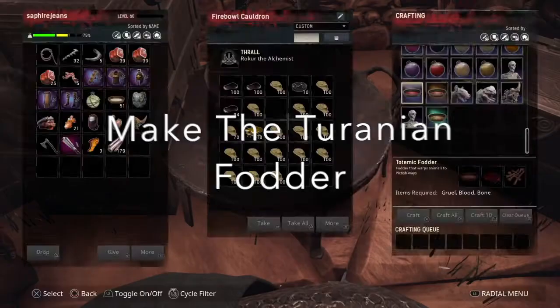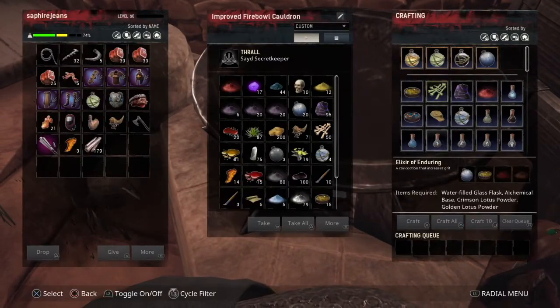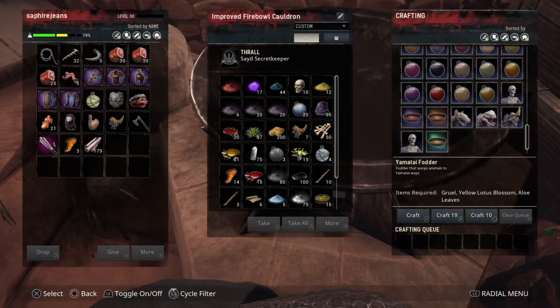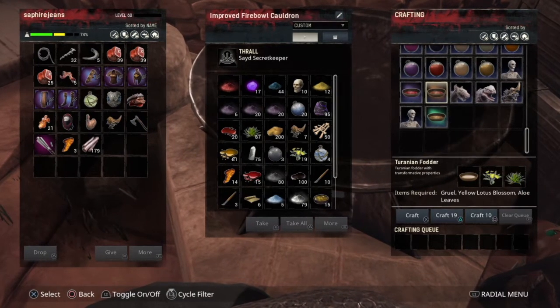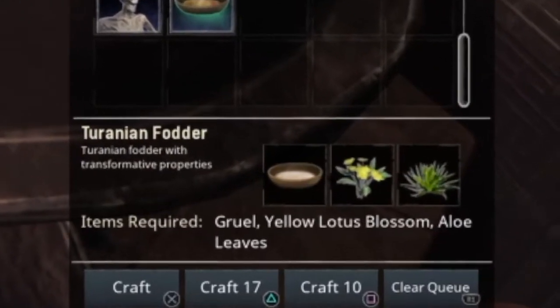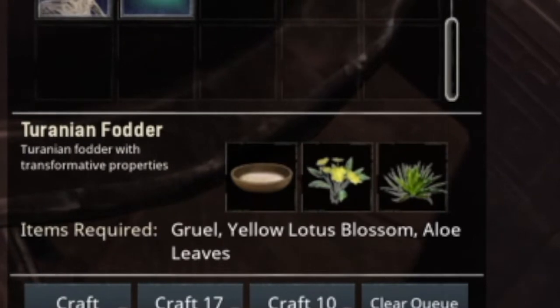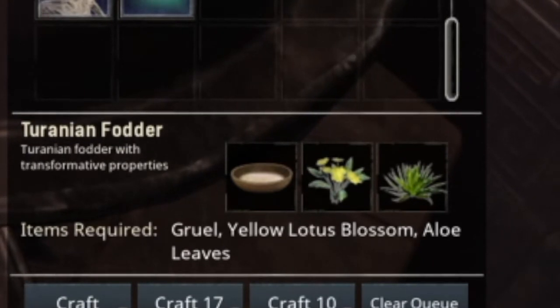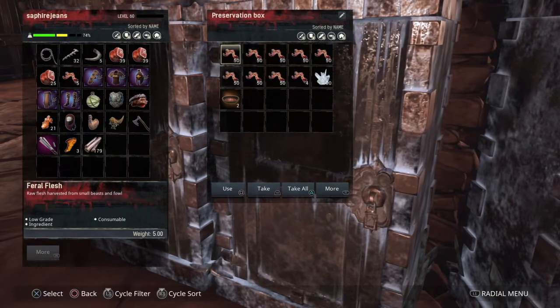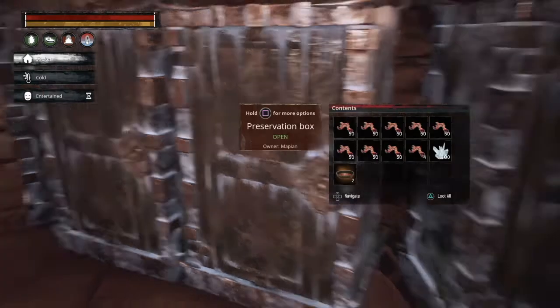The next step is to make the Terranian fodder. Find a cauldron — hopefully you've made one already. Scroll down and you'll find the Terranian fodder. You need three ingredients: gruel, lotus blossom, and aloe leaves. Gruel is made in a campfire with plant fiber and seeds. The fodder will expire, so if your elephant isn't ready yet, it's best to put it in a preservation bin.